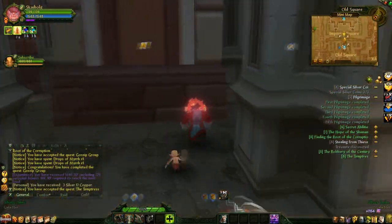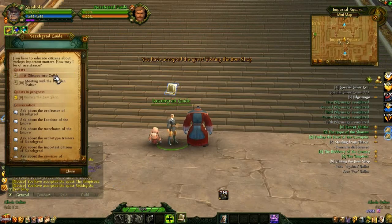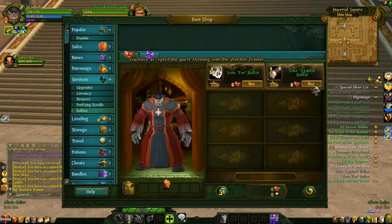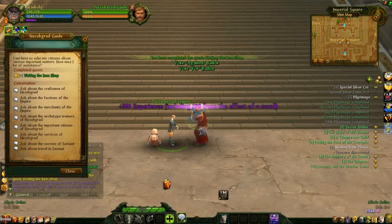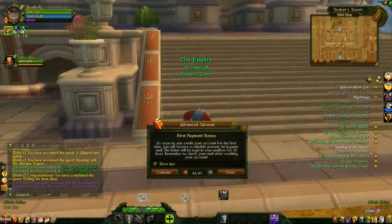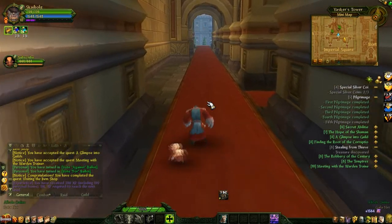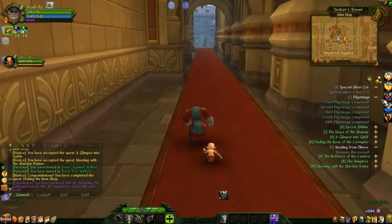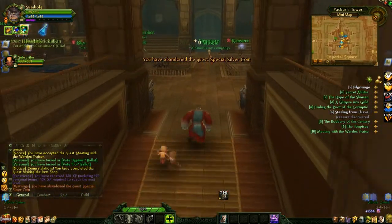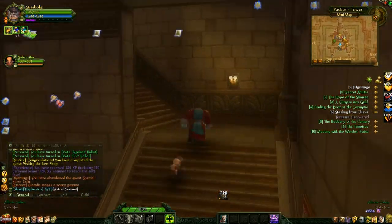I'm going to go to the middle of Yasker's Tower now. Pretty much every time you go to Yasker's Tower and you've leveled up a couple times, always check the guide because it's free experience. He pretty much always tells you to go to the tower and talk to someone. More of the item shop thing — buy a couple things that cost nothing and turn it in for free experience. I'm going to get a couple turn-ins here.